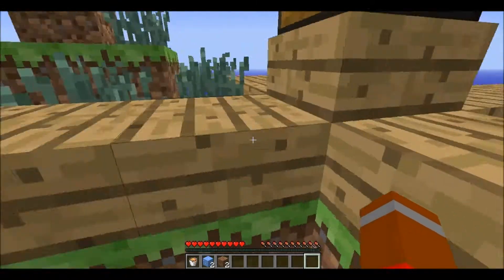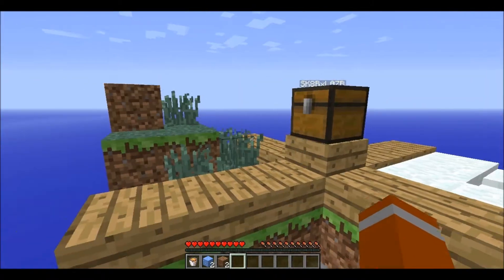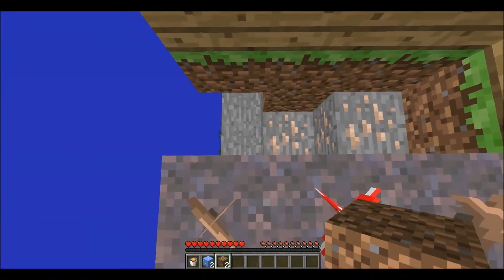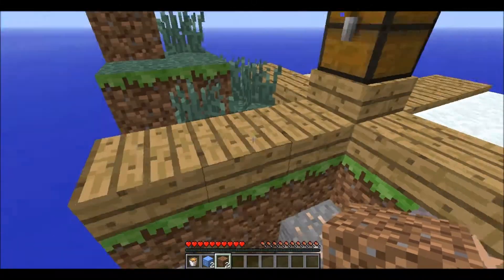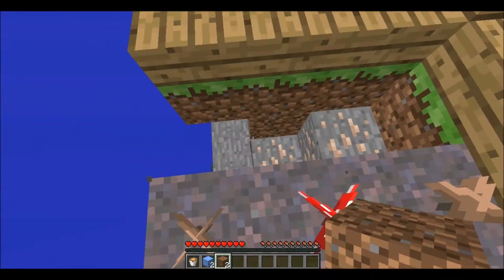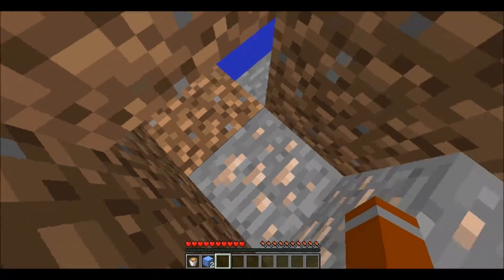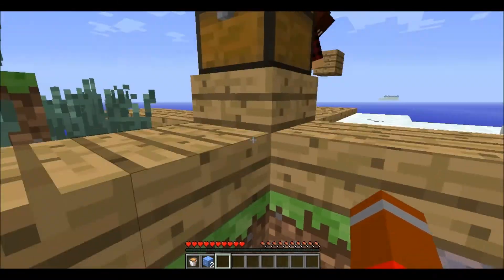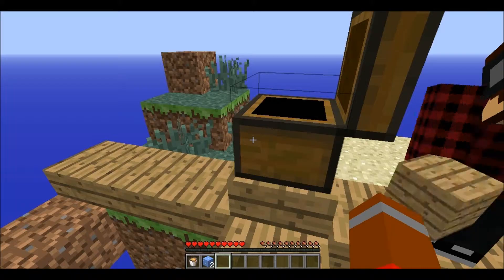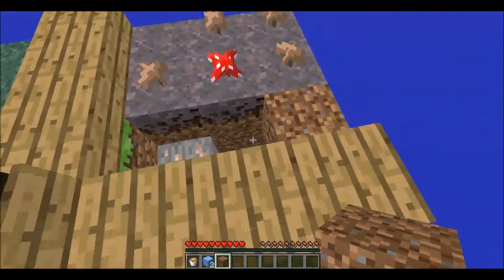Oh, you're down there? Yeah. Where are you? I'm right here. Is this capped so you don't get hurt? You can take all that dirt now. Take what? The dirt. Oh. So, we have 24 oak wood planks. Where is the dirt? Oh, there's dirt. No, no. I'm stupid. Yeah, you are.